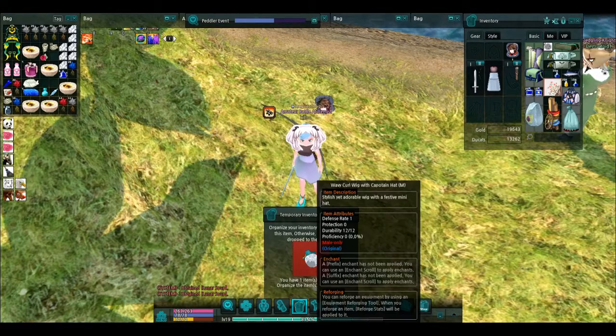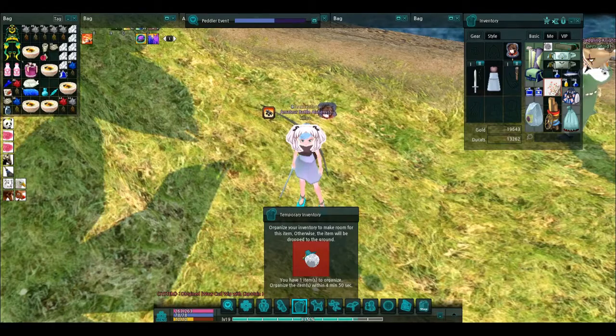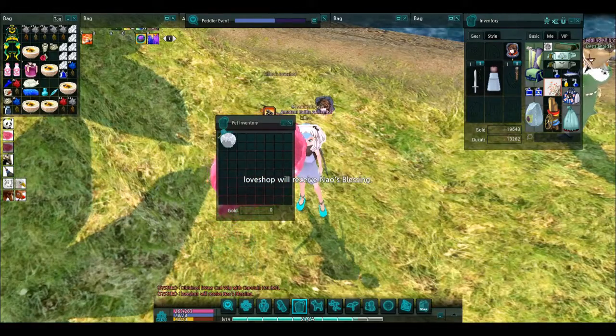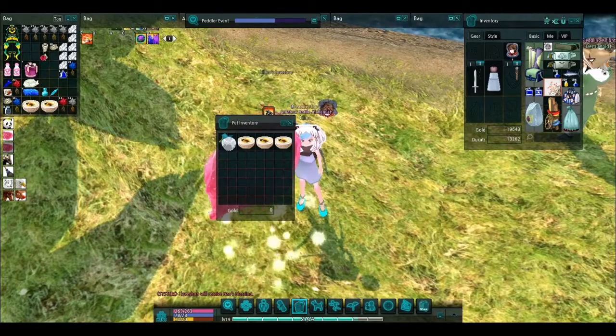Next item — oh, we got the Wavy Circle Wig with Captain Hat. Oh my gosh. So we got something that was good, it just wasn't for female. I'm not really sure on how much this sells for. I'm actually going to put all these soups inside of a pet just so we can get some more room in here.